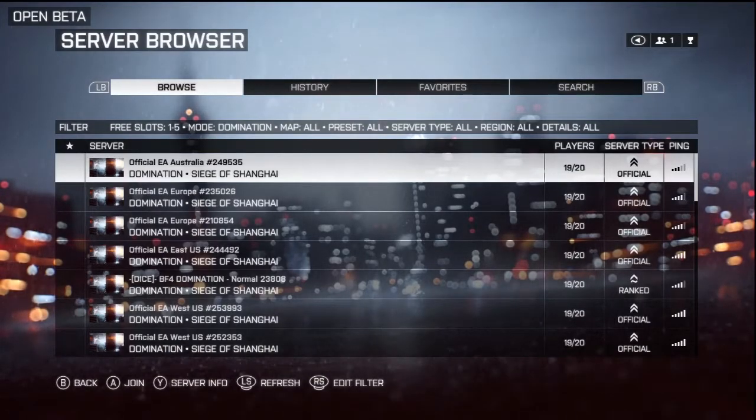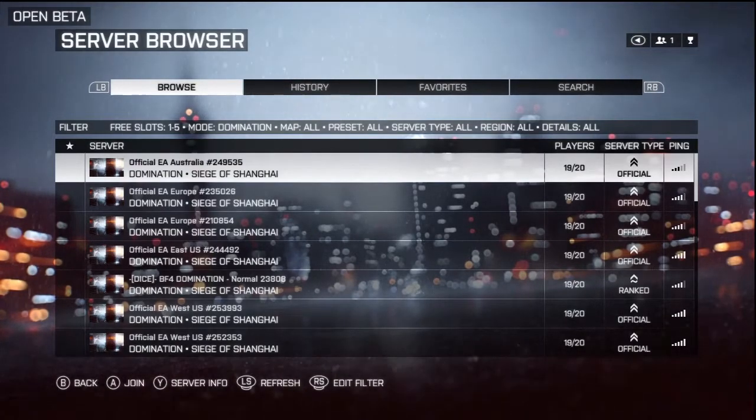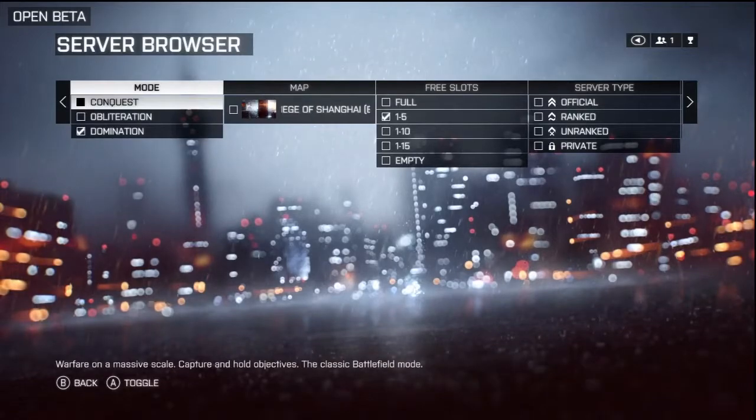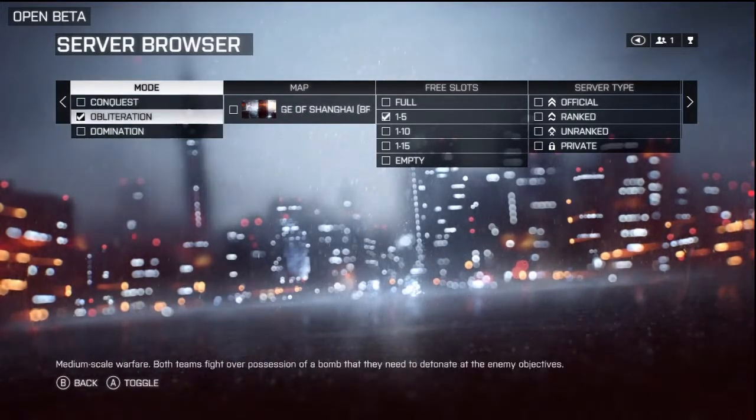Basically all you have to do is when you're in the Server Browser screen, you see in the lower middle of the screen it says edit filter by pushing in the right thumb stick. So I'm going to push in the right thumb stick and now it brings me to this screen where you can choose which game mode you're going to filter the server search by.